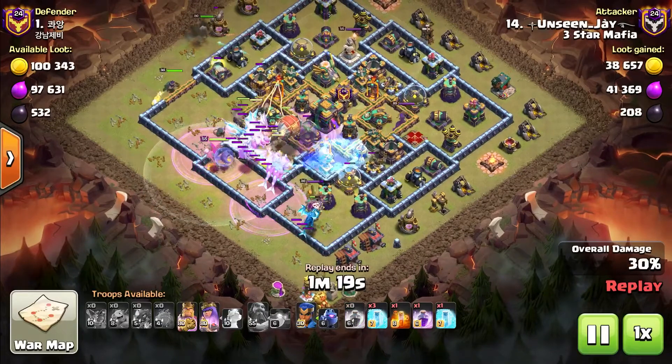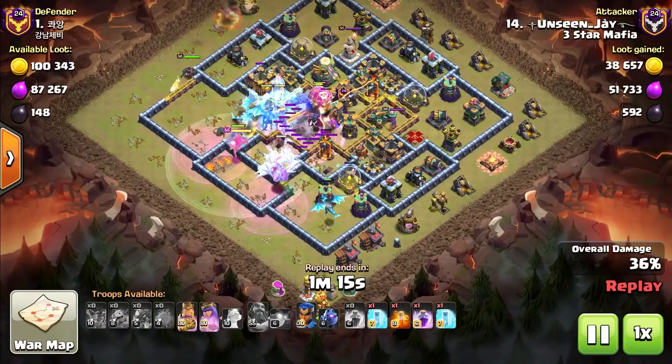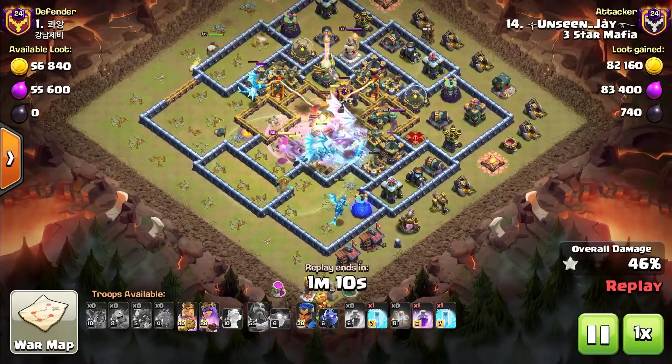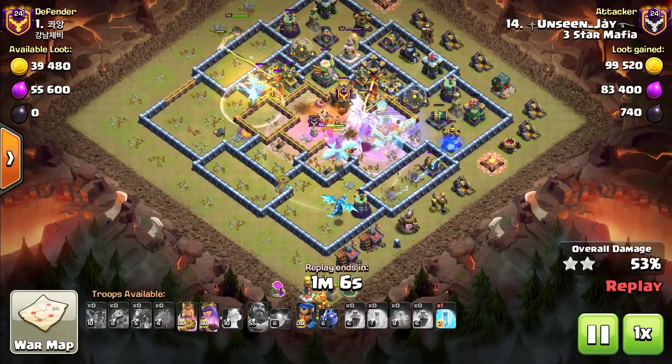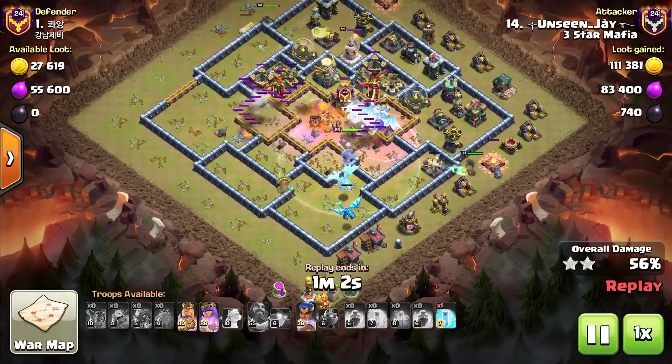What we're doing is sending them in a straight line — early one ability — make sure you catch all of the E-Drags, and two rage spells at the beginning so that you can keep your E-Drags at full health.